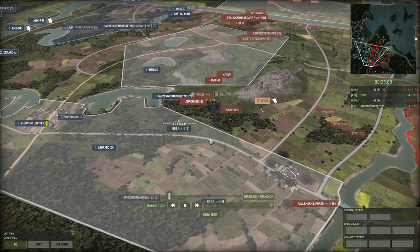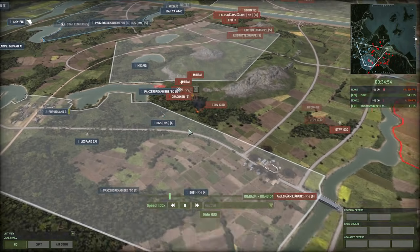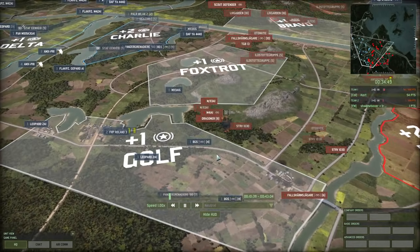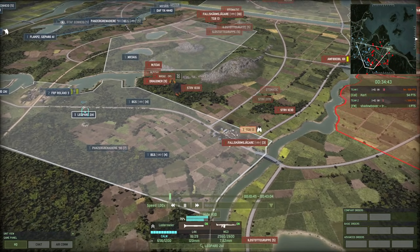For less crowded, less narrow maps - like highway, prime example - their fire support works very well. The AMX-13s are autogun vehicles at those thousand meter ranges. But for deep forest fights where you have to worry about infantry AT, not so much. Falskjærmjeger 90 gets spotted by those BGS and presumably killed - barely manages to break line of sight thanks to those buildings.